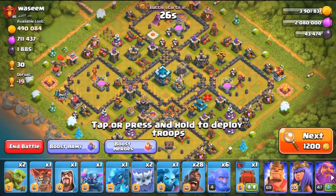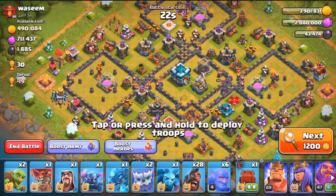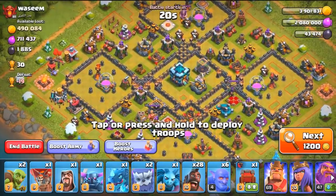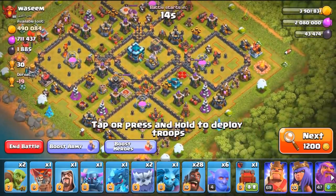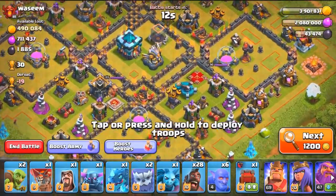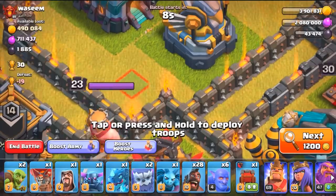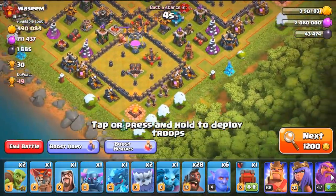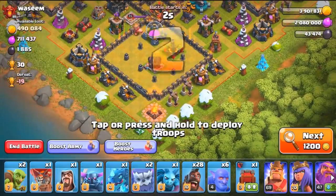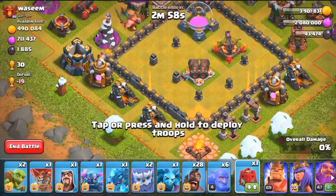Okay guys, the best I could find is 700,000 regular Elixir and almost 500,000 Gold — Dark Elixir is kind of low but for that kind of loot I'm going to go for it. That'd be funny if I just drop the Siege Barracks right in there and hope it takes out everything. You know what, let's just do that — let's get a lot of our attack in and then drop the Siege Barracks and hope for the best. Let's go!